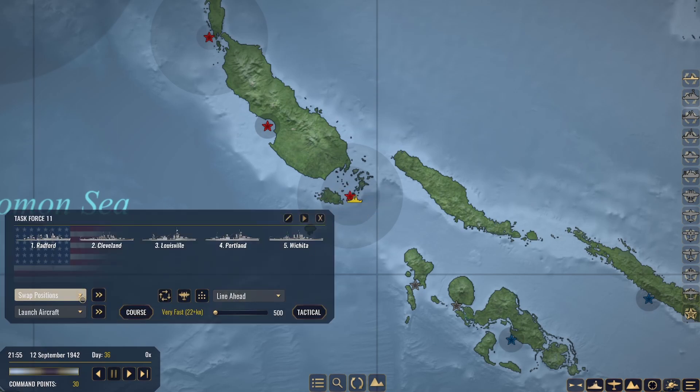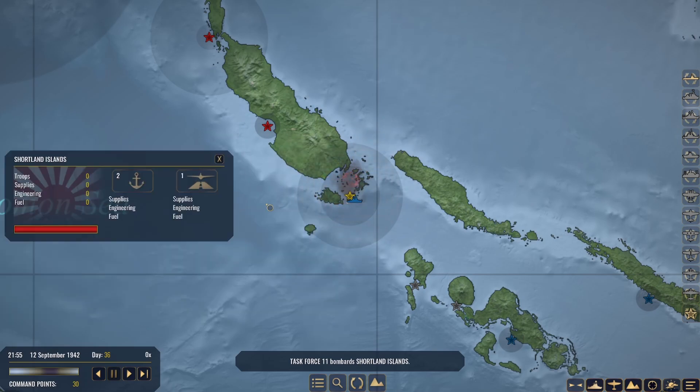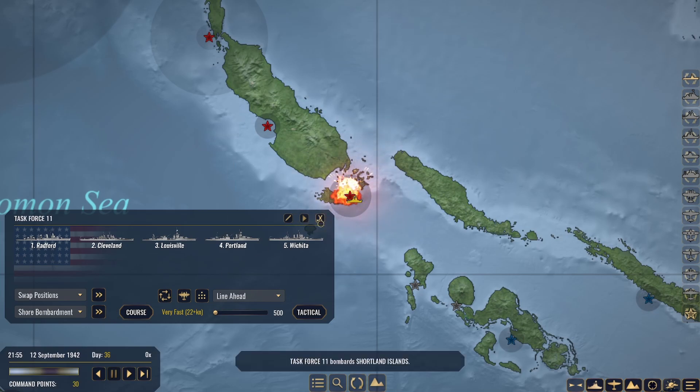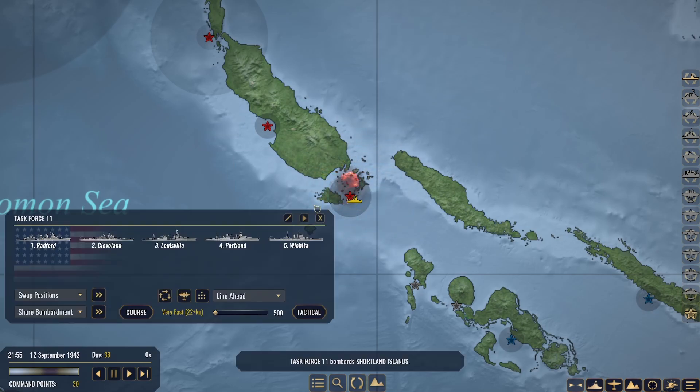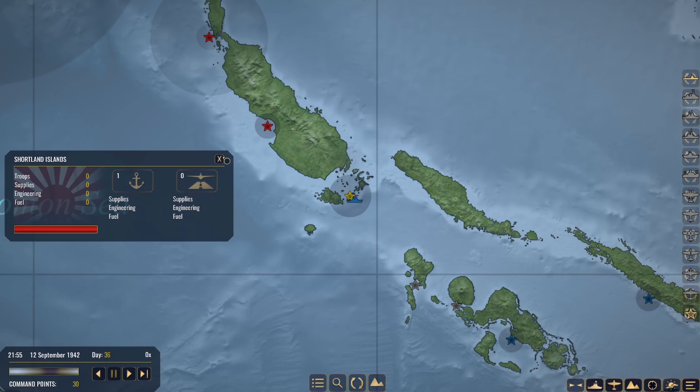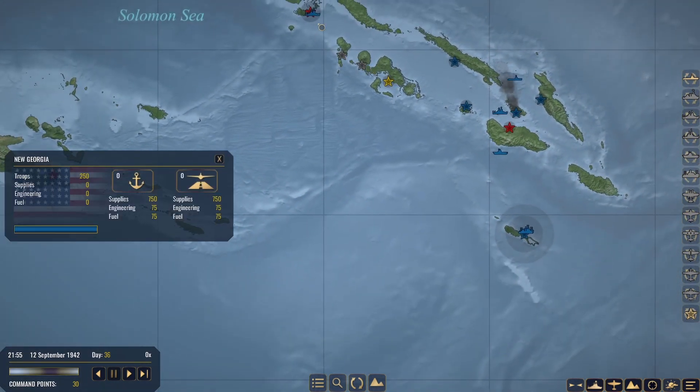Task Force 11 — can we bombard? Sure, bombardment. Shortland Islands. Go ahead and do it again. That used up a lot of their ammo, no doubt. Now they have only a Tier 1 port and no airfield to launch anything from. That is a success on our part right there, ladies and gentlemen.